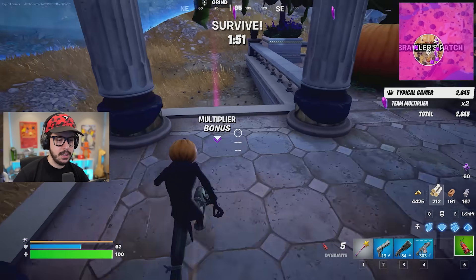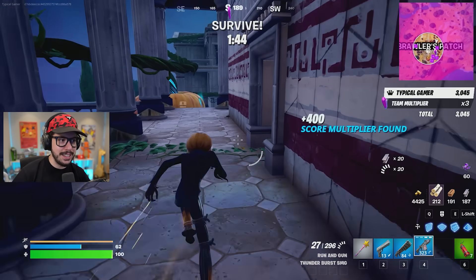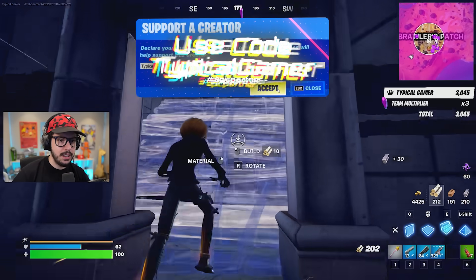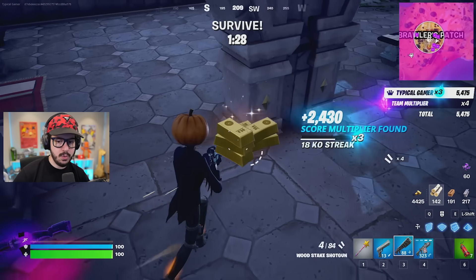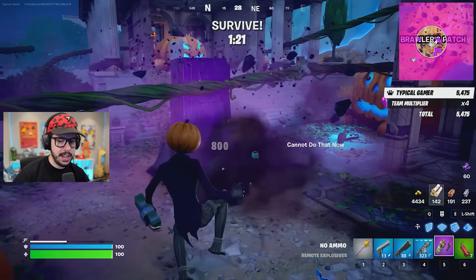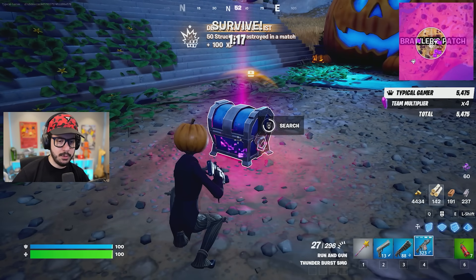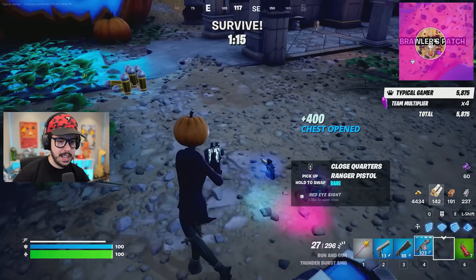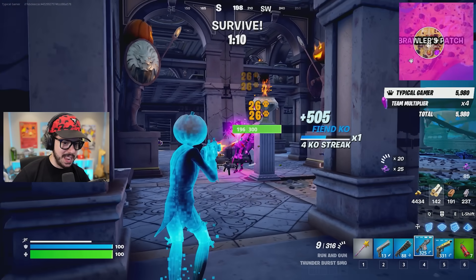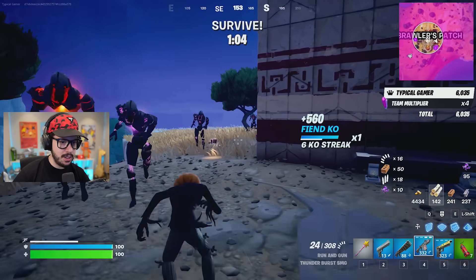Let's run around and keep getting these multipliers — there's one right here. You also get loot for doing this, so might as well. The loot doesn't look insanely good from doing those, but I think you get more points, and more points is good. You always want more points. Oh, C4! We'll just do the trick — 800 points, there we go. Cube chest, please — I want that really good loot, Fortnite, please.